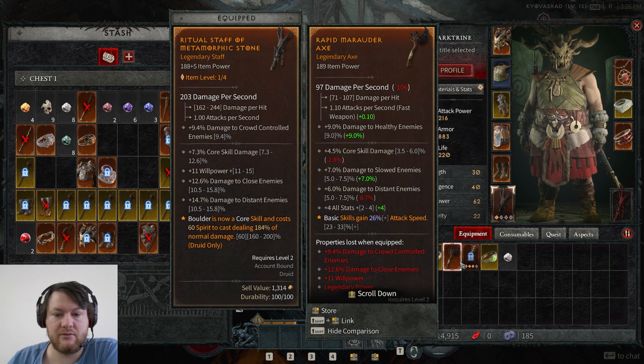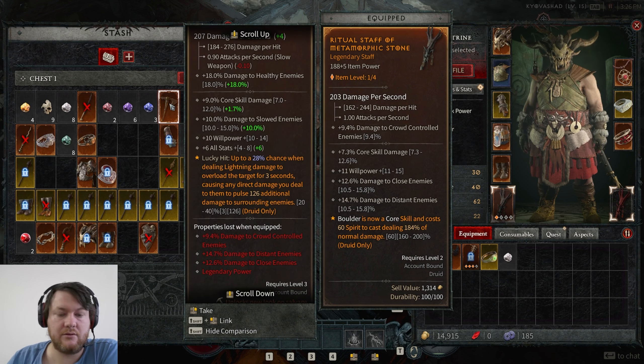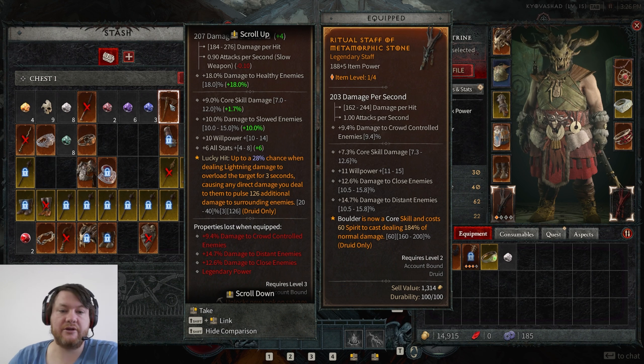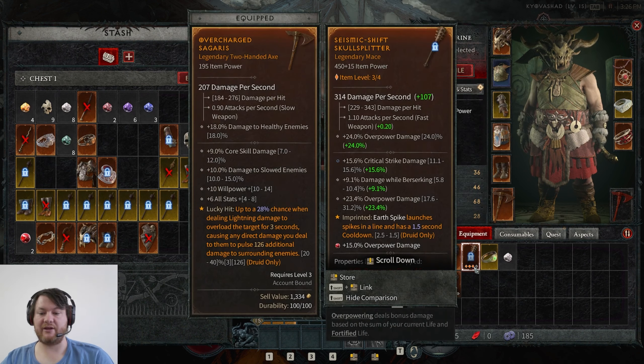I saved the loot from the world boss to use it. Oh, a legendary dropped somewhere — nice, well that's good. It tells you it was circled in red. Lucky hit: up to 28% chance when dealing lightning damage to overload the target for three seconds, causing any direct damage you deal to them to pulse.